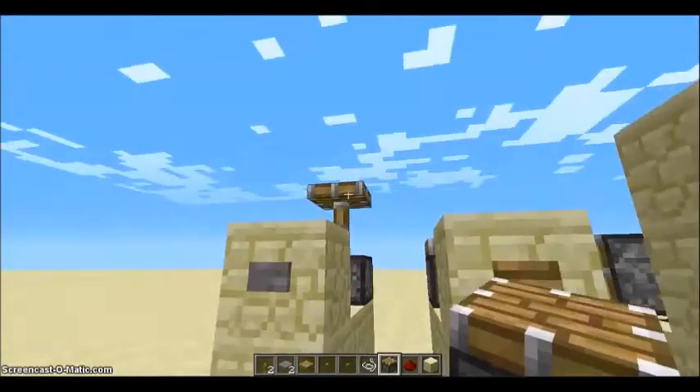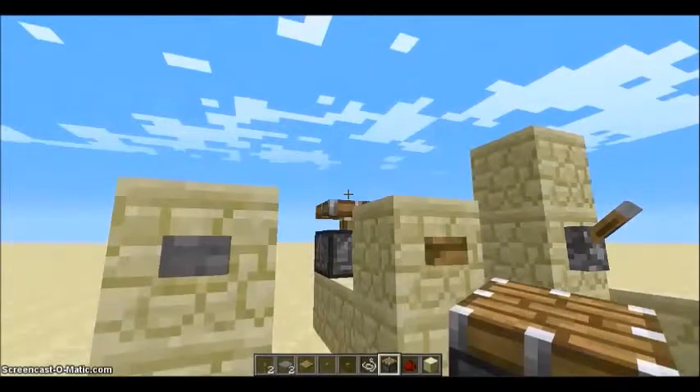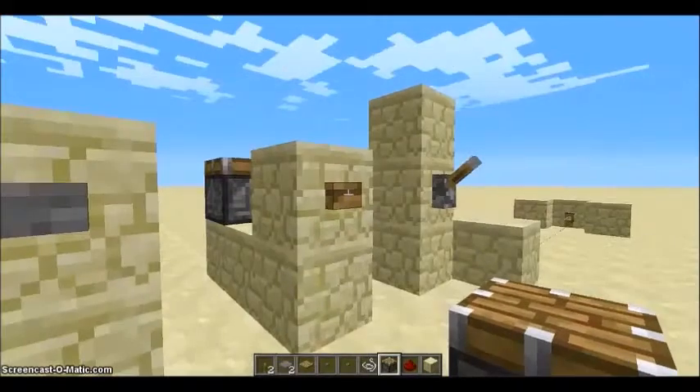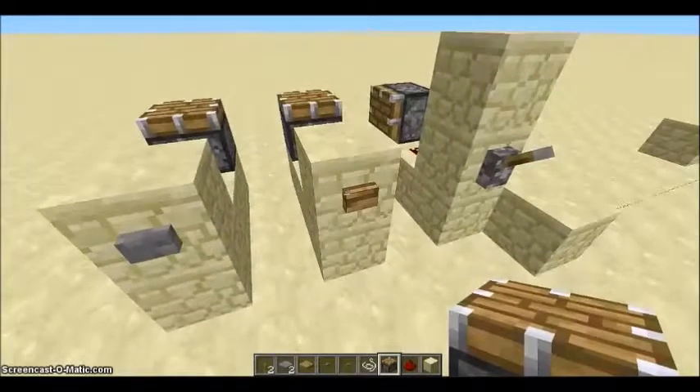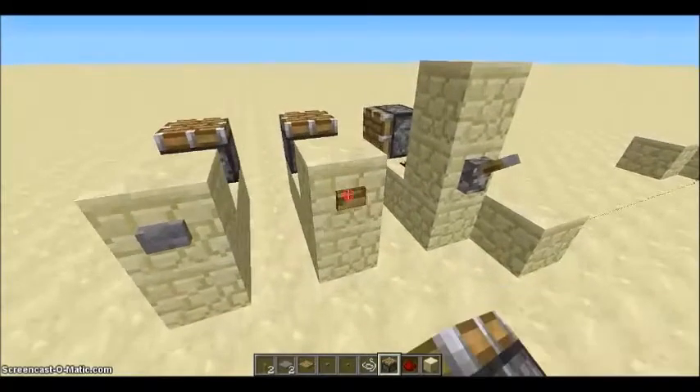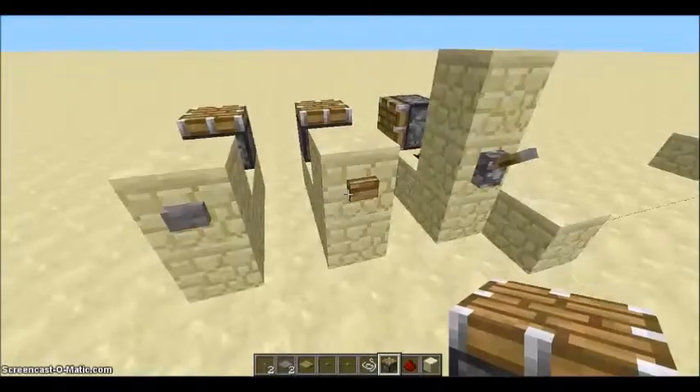Here are buttons — a stone button and a wooden button. They both work similarly; they give off a short pulse. If you use the wood button, it actually gives off a slightly longer pulse, so the piston will stay up slightly longer than with a stone button.